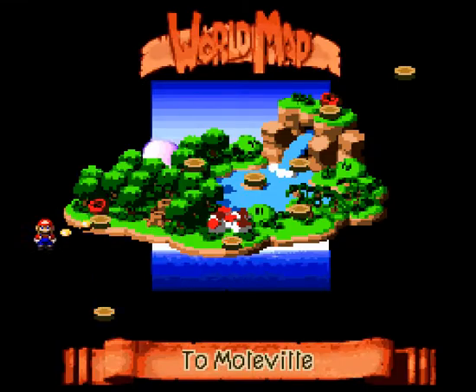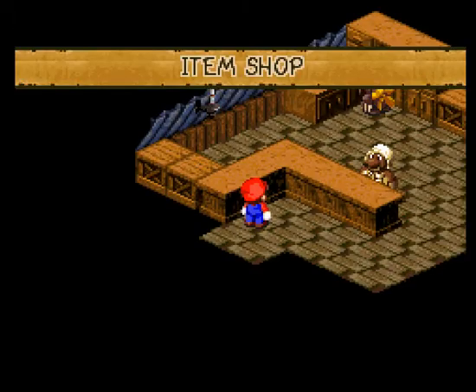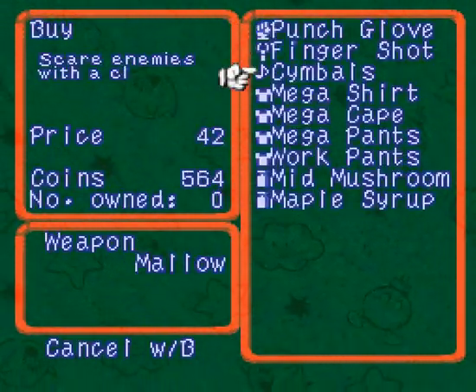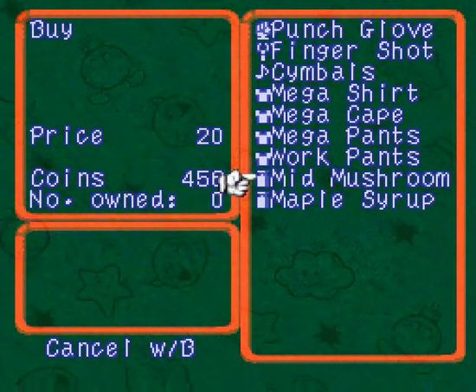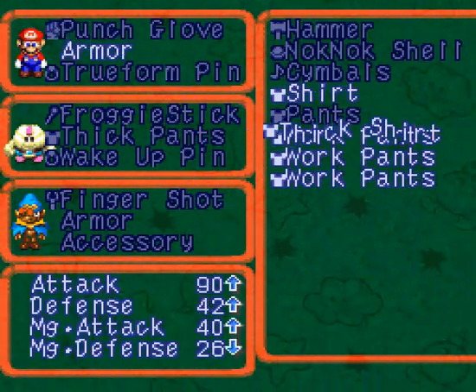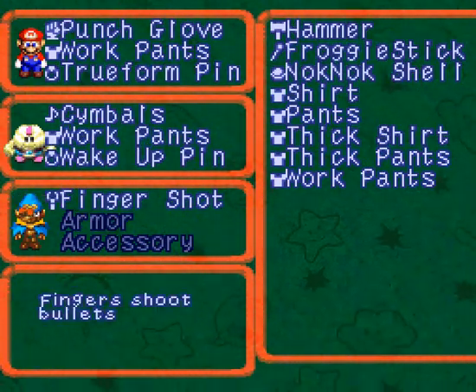So just a small detour to get some extra hidden treasure chests. And then we're on to the next town, Moleville. First place we've got to stop by is the shop, just to see if we can get some new armor and weapons. Looks like we have a punch glove and some symbols. We're just going to buy a couple sets of work pants for everyone. Mario gets a punch glove and some work pants. Mallow gets his symbols. And Geno didn't get a new weapon since we got a free finger shot. And still no accessory.